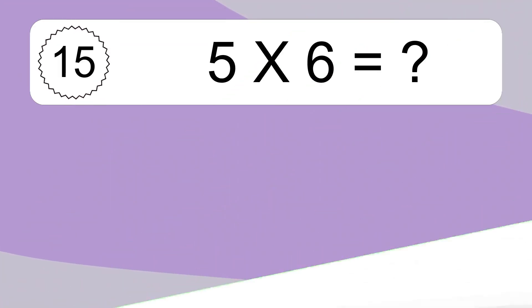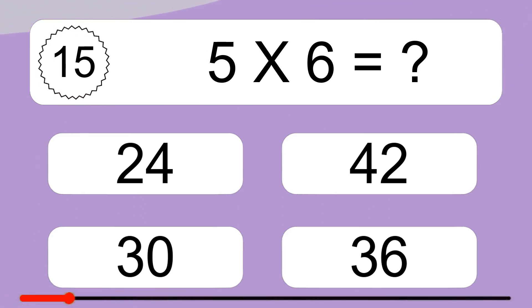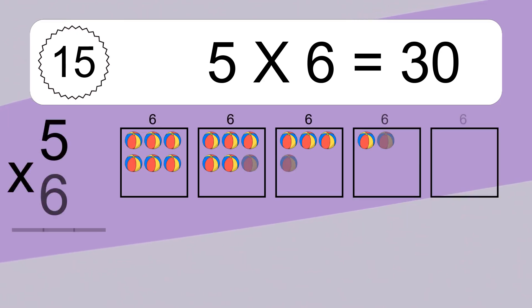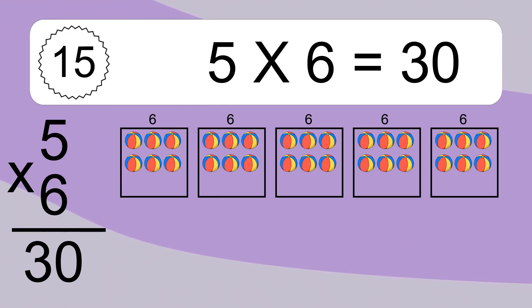5 times 6 equals what? 5 times 6 equals 30. We have 5 boxes, and each box has 6 colorful balls inside. If you count all the balls in all the boxes together, you will have 5 times 6 balls.